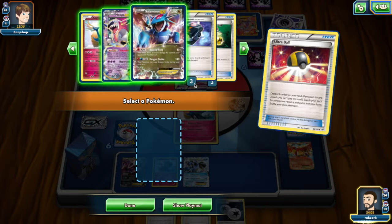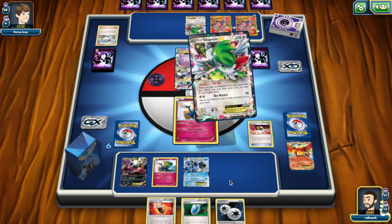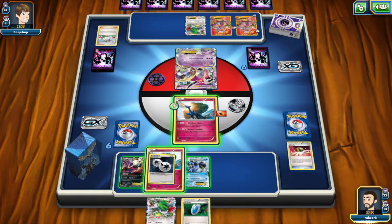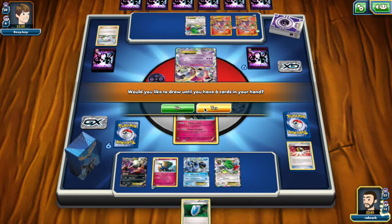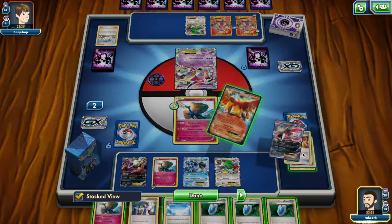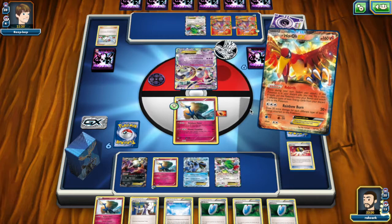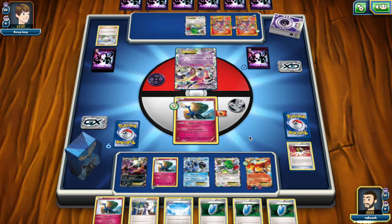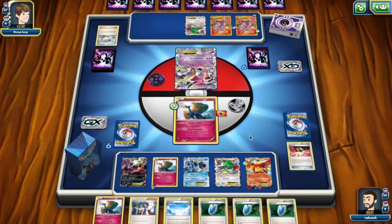It allows us to hit 170. So maybe I'll attach to the bench. I don't think we're going to attack this turn, although it's possible to pull off everything. I think we want to Lysandre something the same turn we attack. I'm going to Ho-Oh here — with the Stadium and everything we hit heads, which is awesome. Next turn we can't Ninja Boy because we have the last Xerneas in hand, but we can Ninja Boy for the Salamence. We'll see what happens.